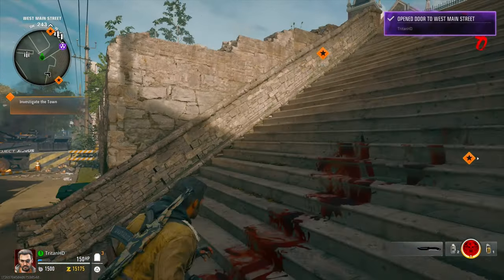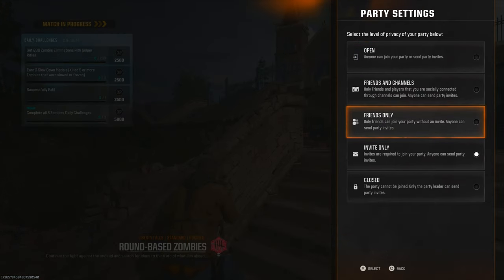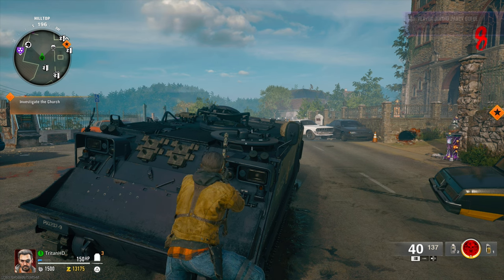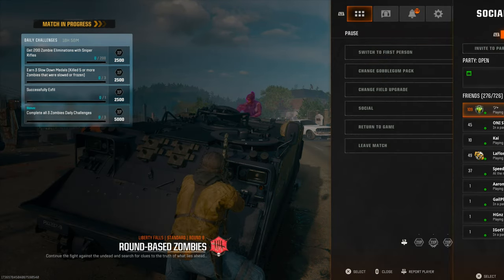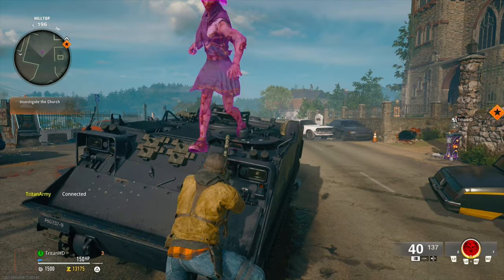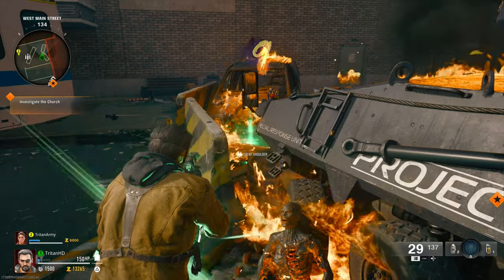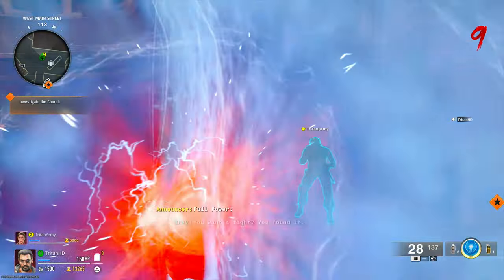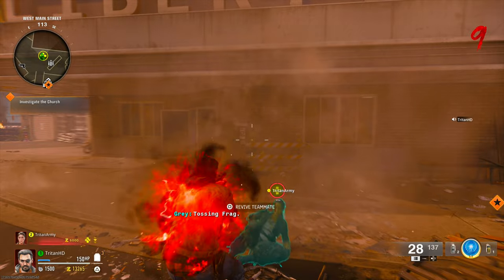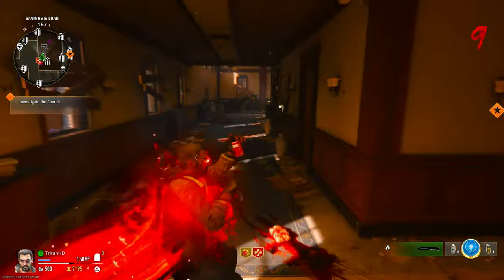All you've got to do is jump into the game, get to round eight so you've got everything you can buy. Open up your social and put your party privacy to open. Get a friend to join you at round eight when you've got everything you need. Once he's joined, close that because a lot of people are going to join your lobbies. Kill the last zombie, come to this location, shoot it, collect the power-up when it spawns in. He's going to activate his frenzy guard, cook a grenade, kill himself, and then leave the game.